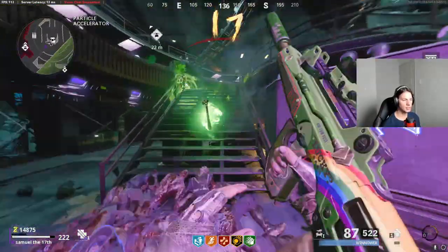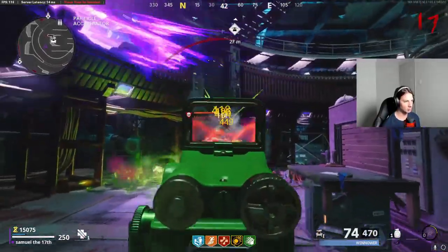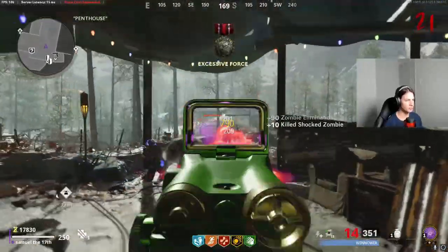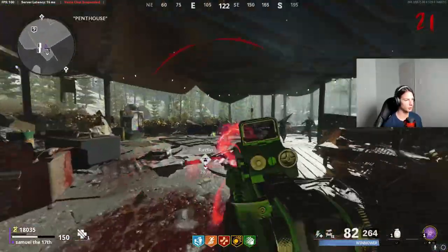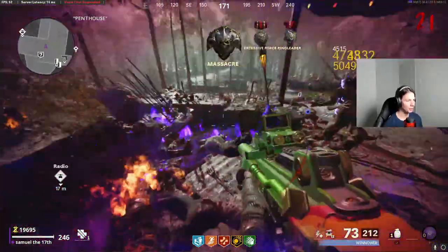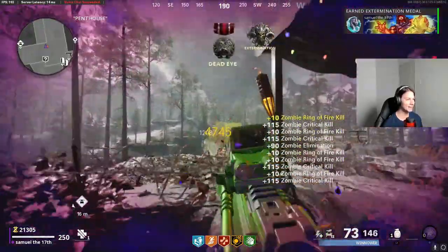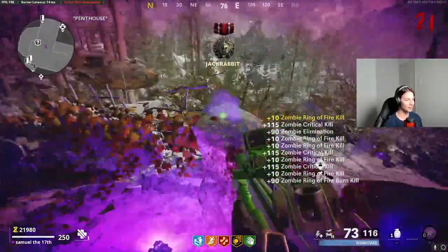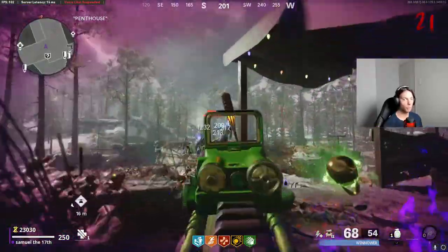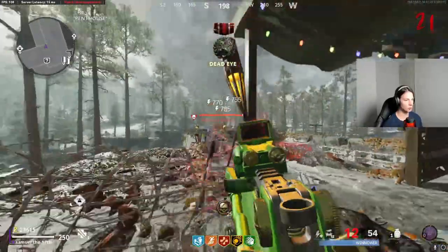I'm tempted to take off aim assist right now because it feels too strong — there are so many zombies and it's aiming onto zombies I'm not even targeting. I'm just going to L2 spam like crazy because this is broken, genuinely broken. I did not realize how strong this was. It's literally like aimbot — I'm looking in that general area and just pressing L2 and R2 over and over.